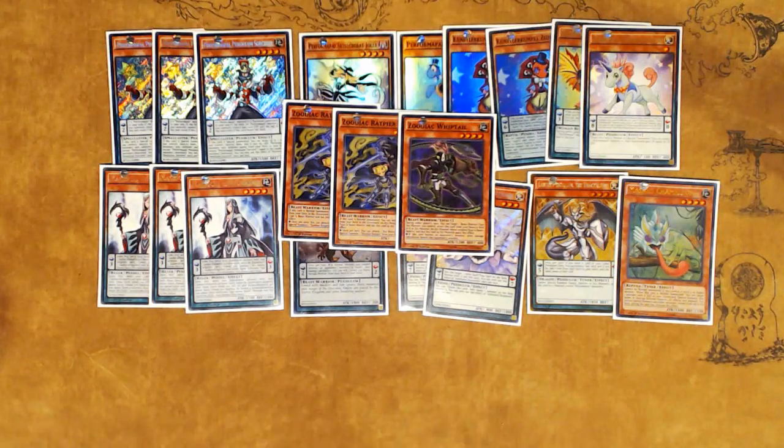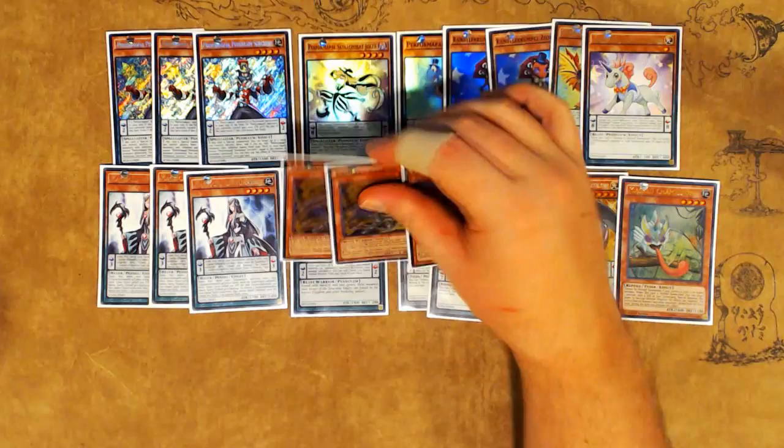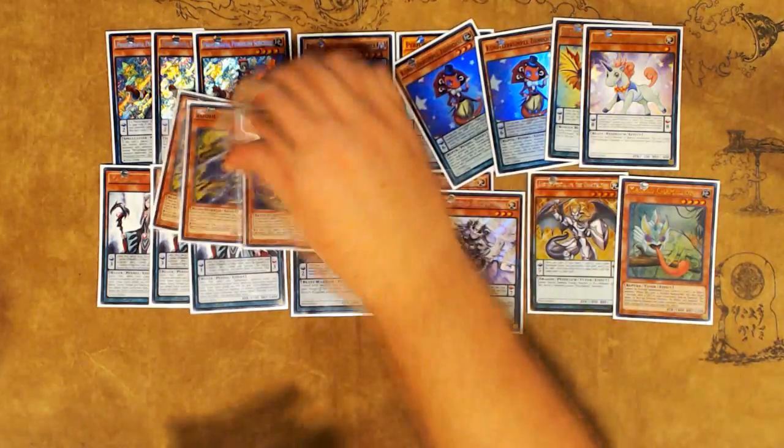All you really need for the generic draw combos for the Zoodiac engine is just Tarotop plus a Normal Summonable level 4, or Normal Summon Rat plus Instant Fusion, or Barrage plus a level 4. This deck has an abundance of good level 4s you'd rather have access to rather than drawing clumping Thurablades. The Zoo engine is definitely in here.